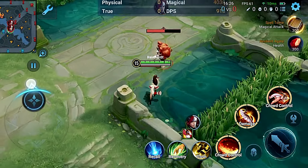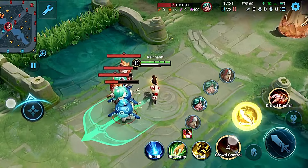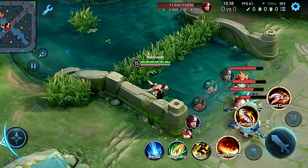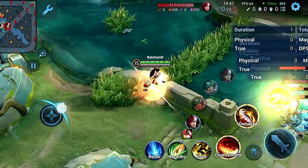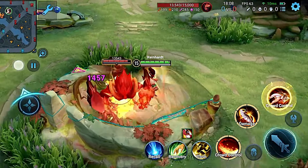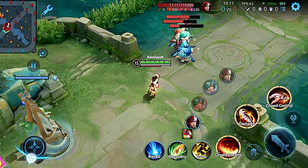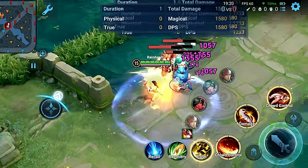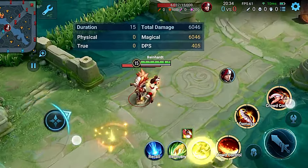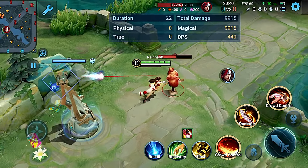Now let's talk about her ultimate. Mai's ultimate allows her to dash forward, dealing high damage and knocking back enemies while also reducing their physical attack. This skill also recovers energy upon hitting a target, and the more enemies you hit, the more energy you regain. Just like the other skills, using the ultimate you can dash in any direction and even cross walls. This versatility allows you to use the ultimate to both escape from enemies and engage in teamfights. You can also use flash to cover more distance and hit enemies with your ultimate, or flash behind enemies and then use the ultimate.